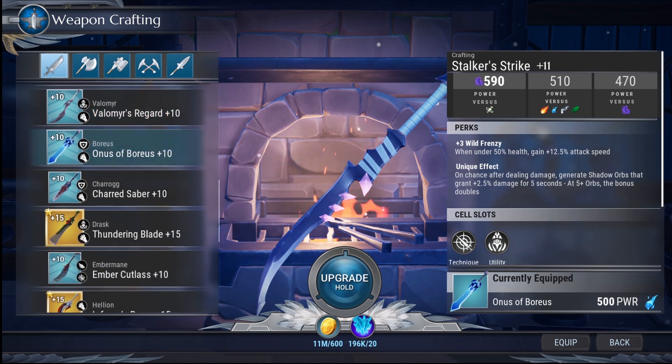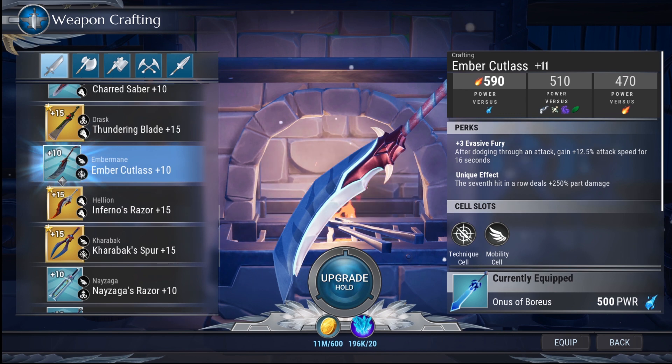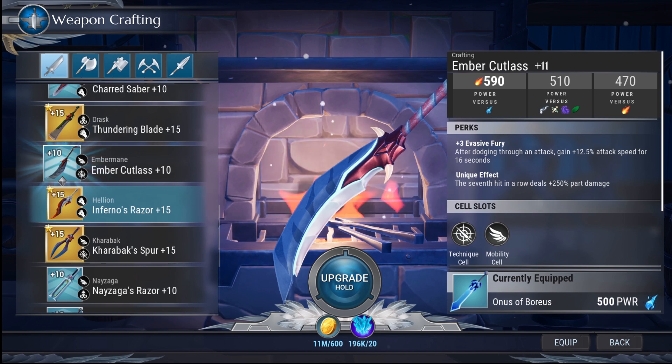Fire weapons are very important early game. Ember main weapons are very strong at breaking parts, and everyone just starting Dauntless should craft these because breaking parts is very important early in the game. There are better fire weapons, but breaking parts is important — so take that as you will.